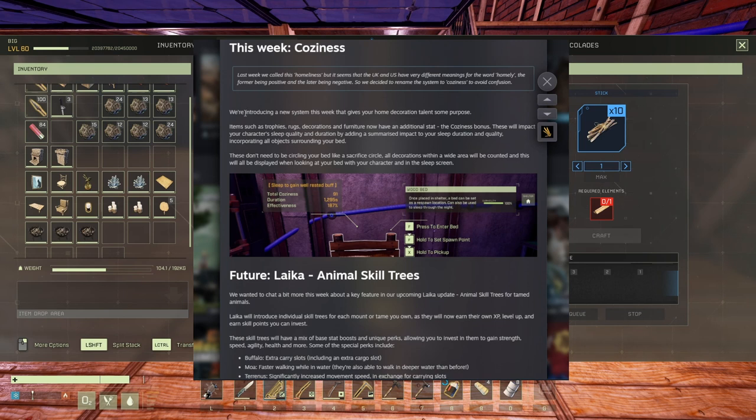They're introducing a new system this week that gives the home decoration talent some purpose. Items such as trophies, rugs, decoration furniture now have an additional stat — a coziness bonus. This will impact your character's sleep quality and duration by adding a summarized impact from all objects surrounding your bed. The surrounding area is pretty far — I tested it — you're fine putting items wherever you want.